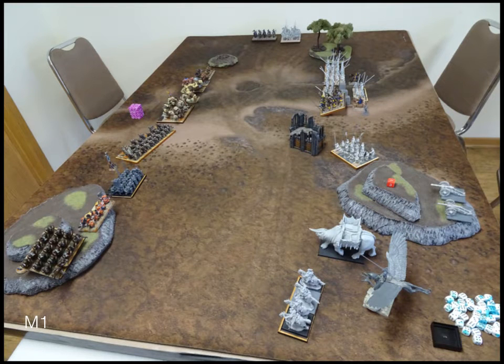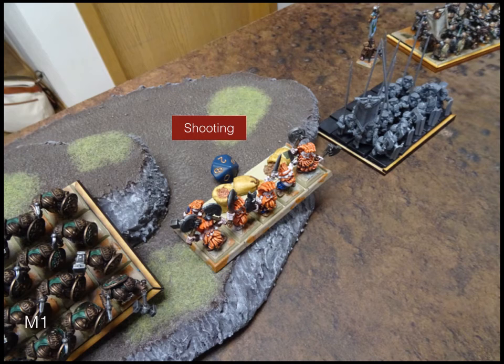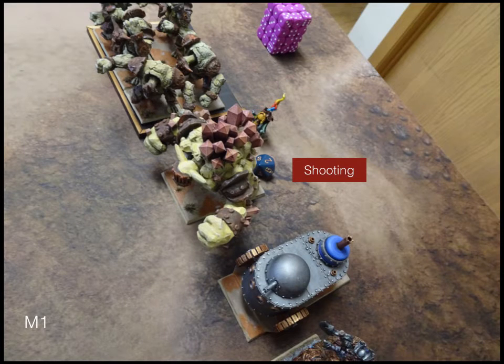On the right flank, the knights and scouts move way up to attempt a flanking maneuver. In shooting, the scouts on the left pick out the Berserkers as their target. The mages fire Lightning Bolts — both wizards have Lightning Bolt instead of Fireball.